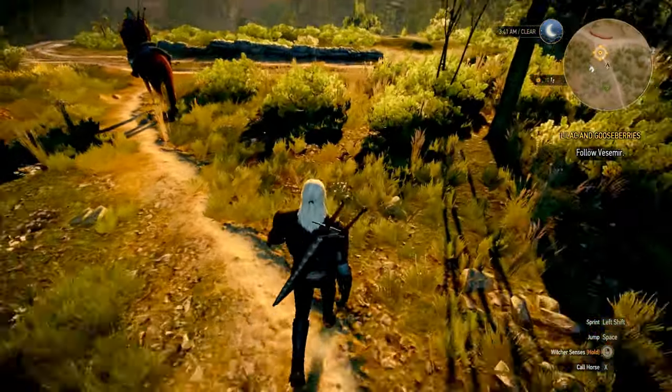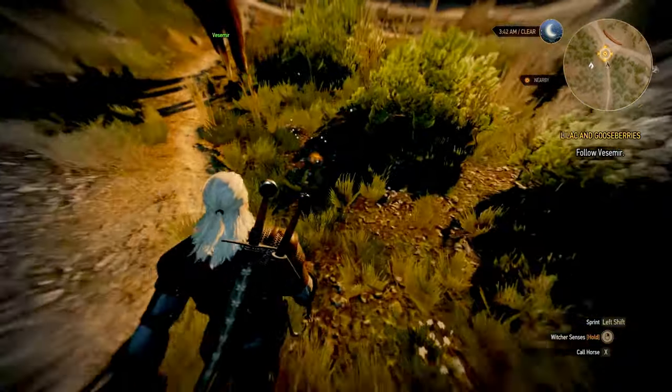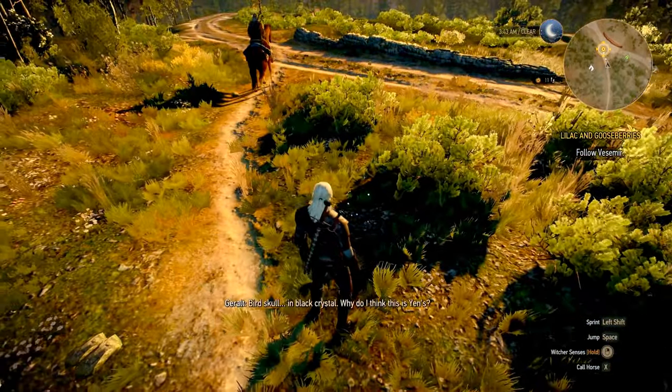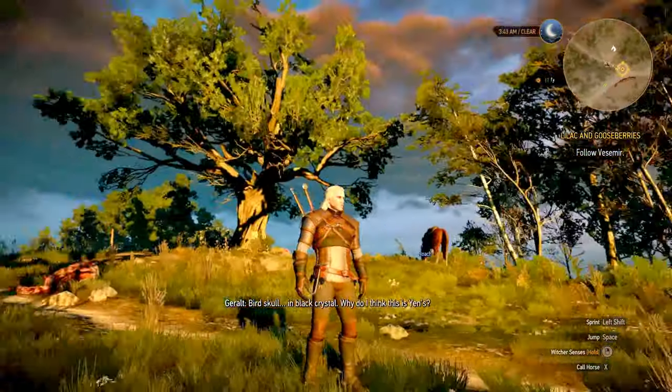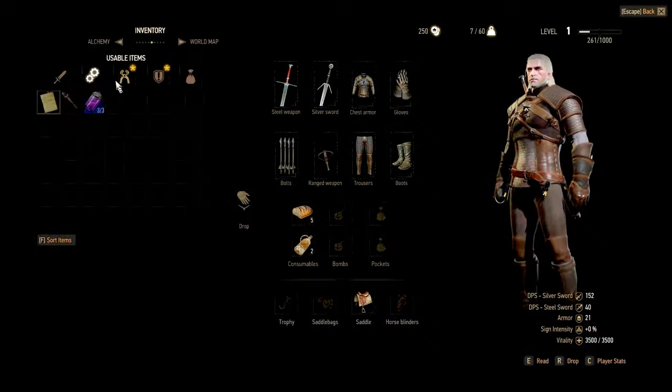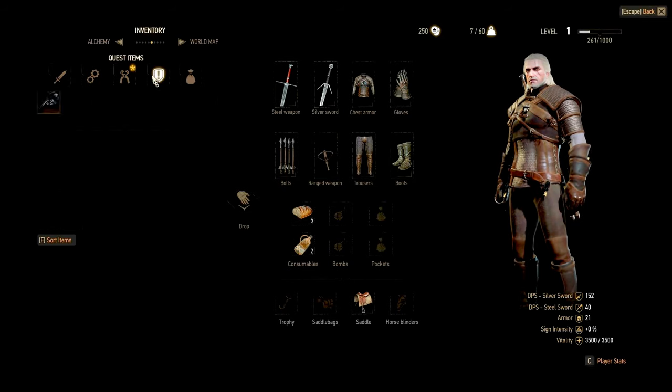And if you have trouble finding it, just go ahead and use your Witcher senses right near the camp area. I have no idea what this item is for quite yet, but when you look at it in your inventory, it does say that it is required for a quest. So we can conclude that it's fairly important.